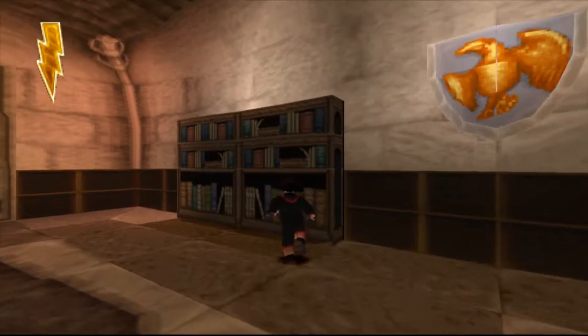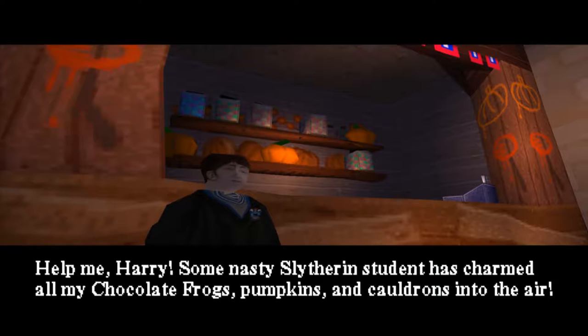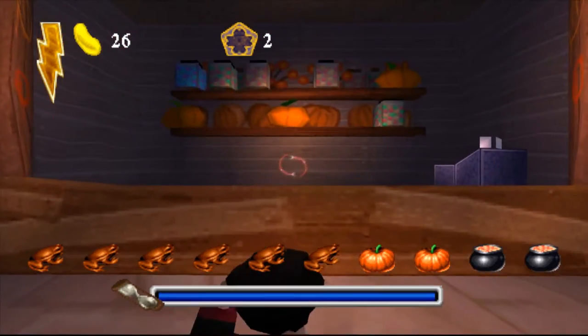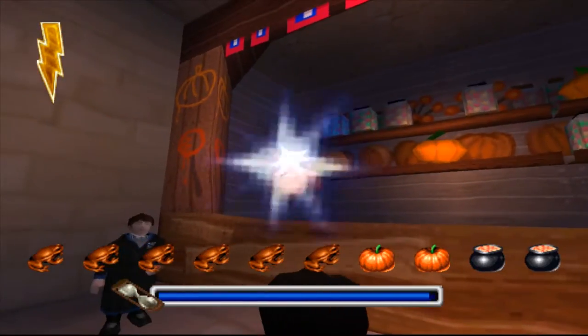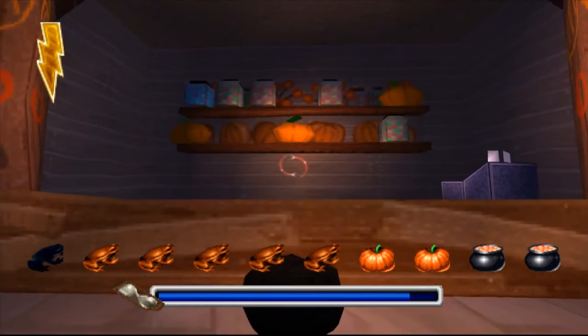Alright, it's time to get behind this one — why is there something in there? A loading screen for a bookcase? What is behind this one? 'Help me Harry! Some nasty Slytherin student has charmed all of my chocolate frogs, pumpkins, and cauldrons into the air. Please help me get them back by using your knockback jinx to bring them down.' Isn't this the exact same voice actor that Ron uses? I remember this!